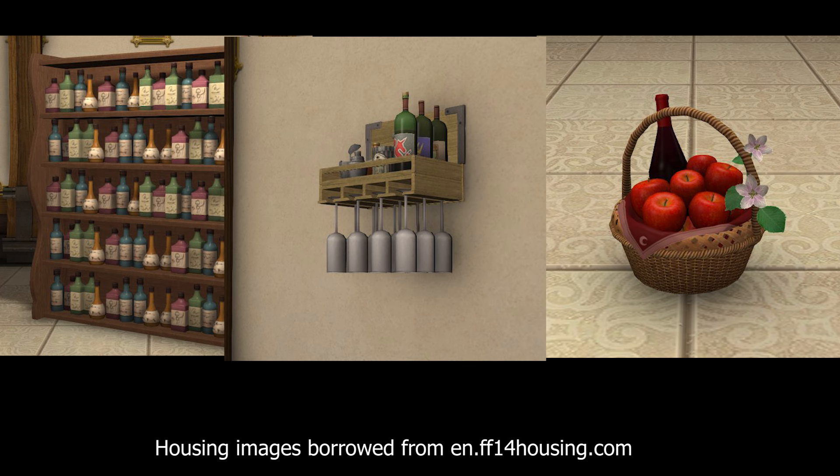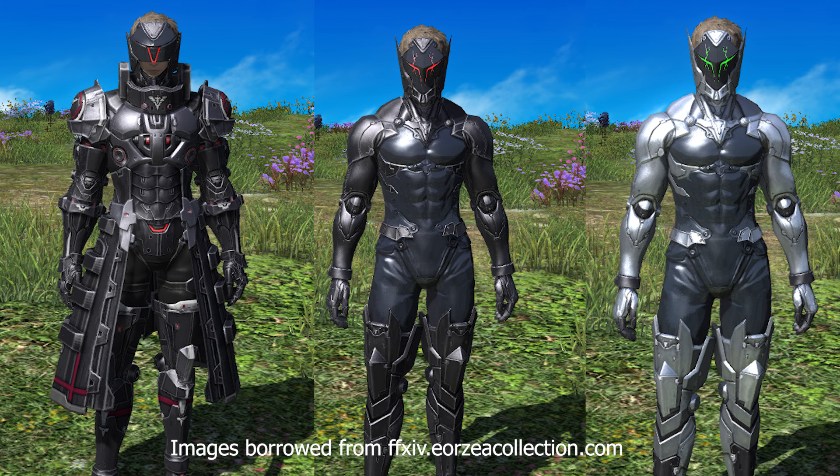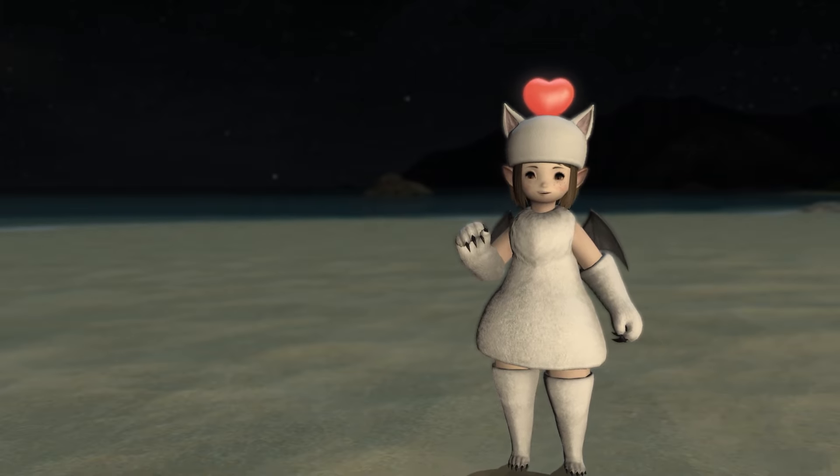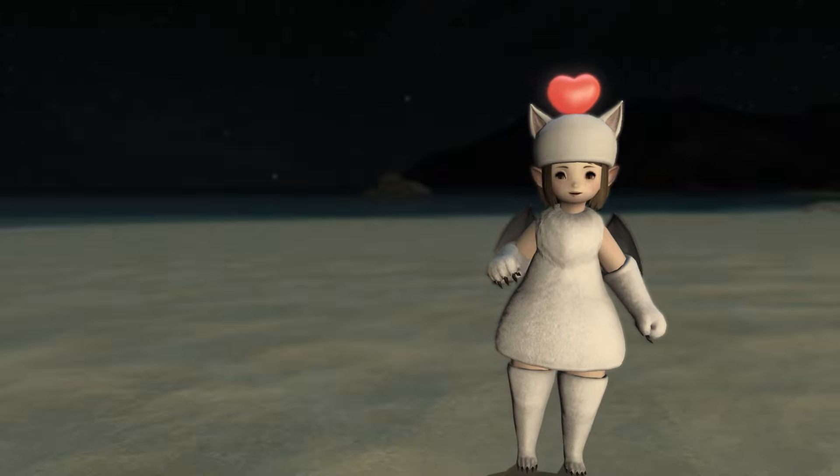For 20 tombstones you can get housing items: the Backrack, the Pixie Apple Basket, and the Barrel. For 15 tombstones you can get the Late Allagan Armor of Fending, Maiming, and Striking — though this is just the chest piece. For 10 tombstones you can get the Deep Eye Triple Triad card or the Arky Hornis card.